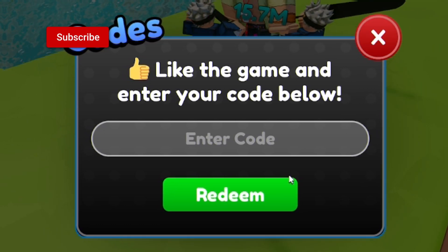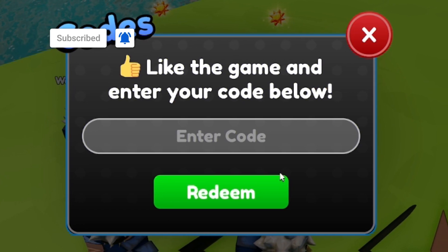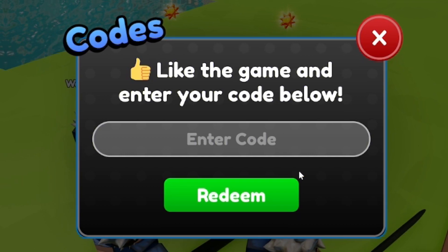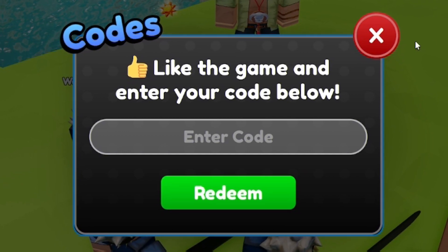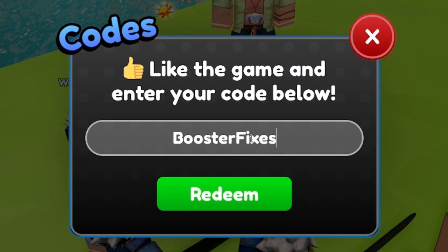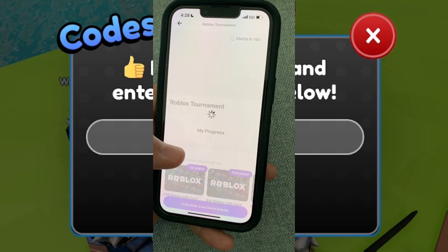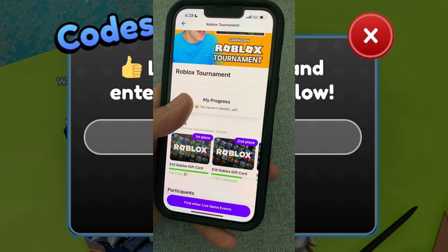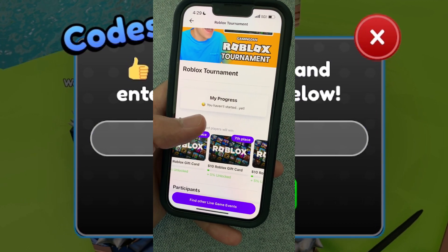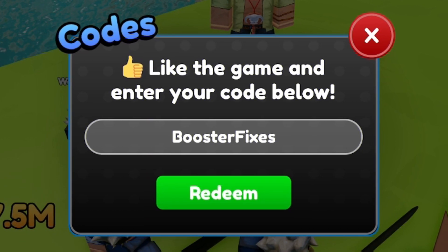Moving on, our next code right now is going to be code BoosterFixers. Keep in mind, guys, right now on the Playbyte app there is currently a GamingDan tournament which you guys can enter, and the winner of that tournament wins a free $10 Roblox gift card. It runs from every Friday to Sunday, so make sure you guys enter into those right now.